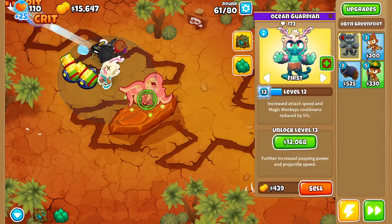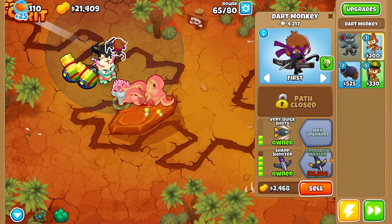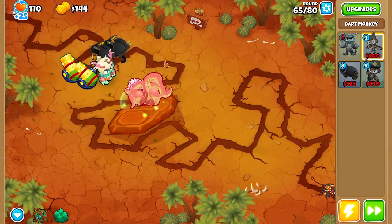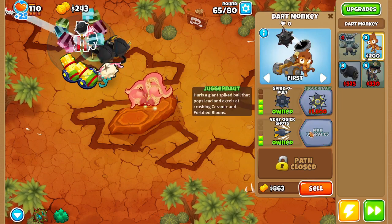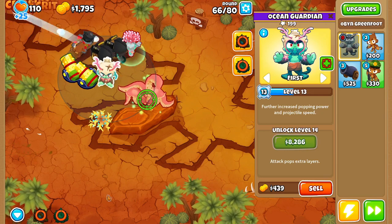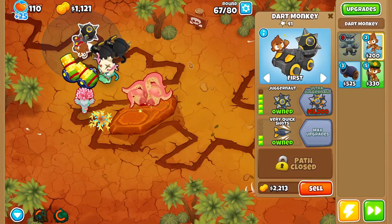We're just going to keep going through this daily challenge - this is round 63 and we're about to get our second crossbow master, which I can do with the double master crossbow monkey knowledge that you unlock after a pretty decent while. Not very cheap. There we go - double crossbow master! And I think I might actually have enough to get the ultra juggernaut, just because it's funny with the big balls. This is going pretty well so far - juggernaut - I don't think I'll be able to afford ultra jug but hey, why not just go for it.